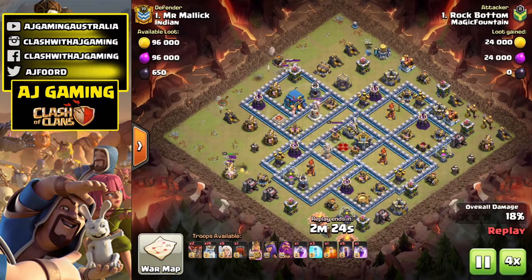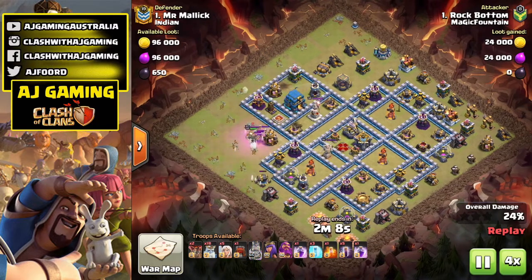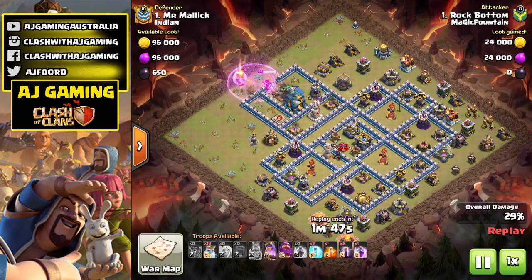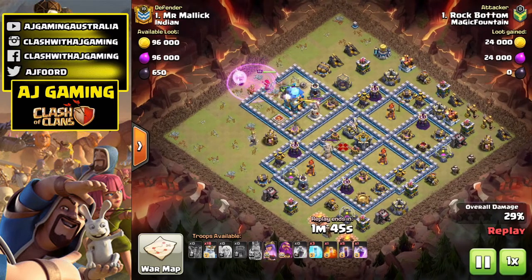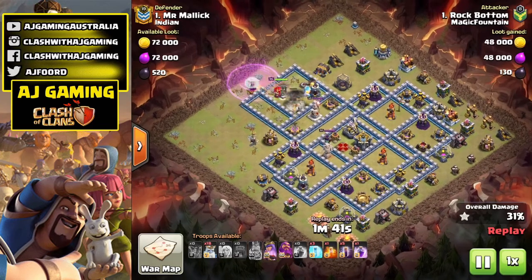I'm speeding it up a little bit because we don't really need to see me cleaning up around the outside. Unfortunately my King died and didn't get rid of the enemy King, but my Queen's going in. If you're doing a Queen Walk, make sure you bring some Coco Loons. As you saw, two Black Mines got taken out — that was awesome. My healer stayed up, managed to get the King out. I probably could have used a Stone Slammer instead of a War Wrecker so the Stone Slammer could have gone in further and maybe got a few more buildings out of the way.